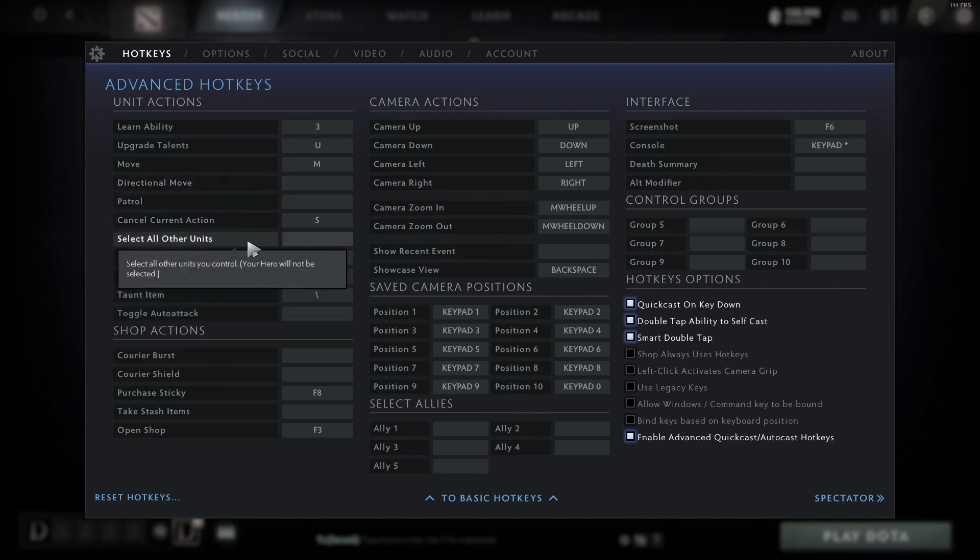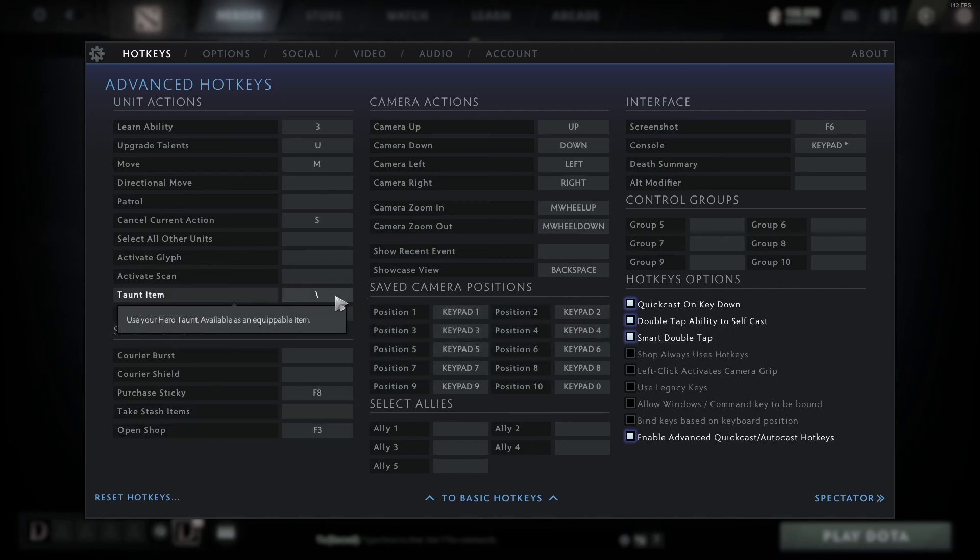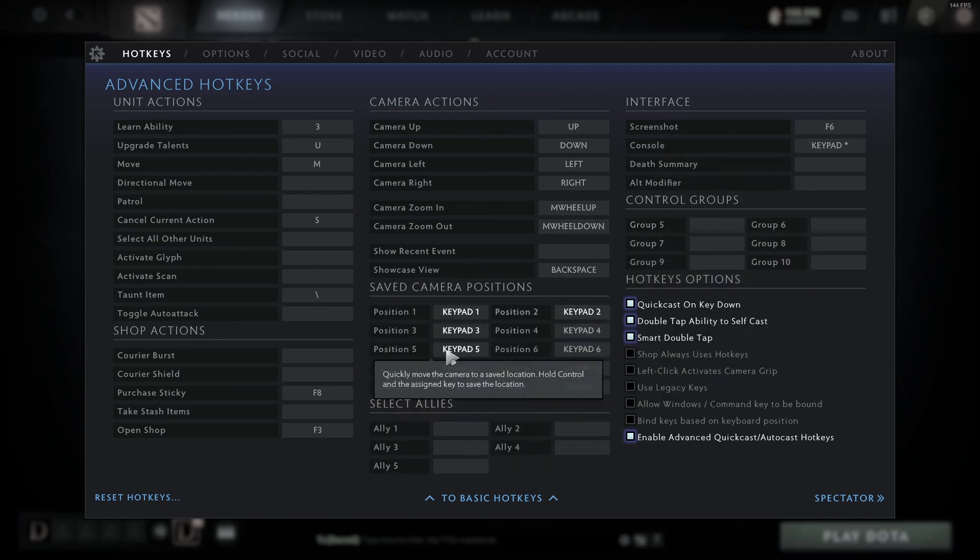S is stop, and pretty much nothing else is assigned. You can just use glyph and scan by clicking — you don't really need to press a button for that. Taunt I have pretty far away; it's important to have it assigned but not close enough that I'm hitting it constantly. You could have it as 5 or maybe even replace your ultimate button — it's up to you. The rest of these are mostly spectator stuff. I don't have camera positions, select allies, or more hotkeys for groups assigned — not a big deal to me.